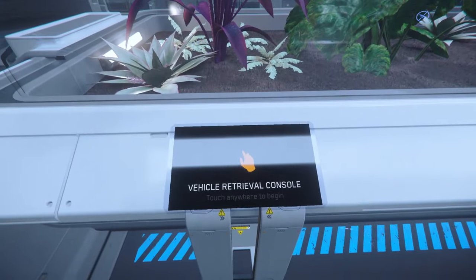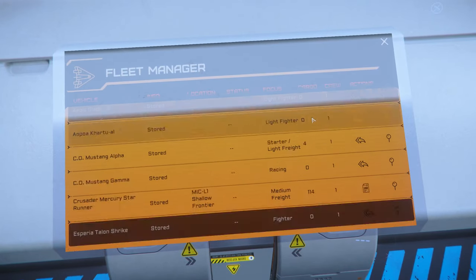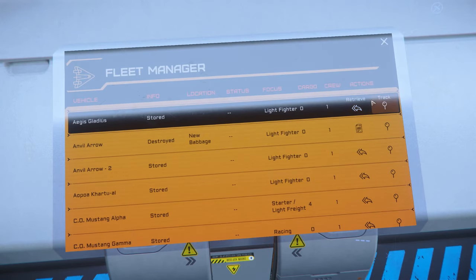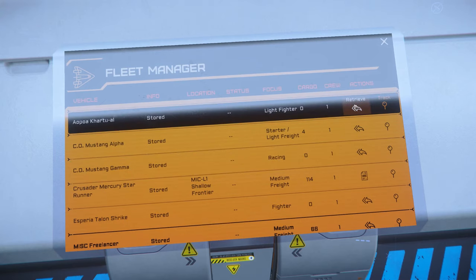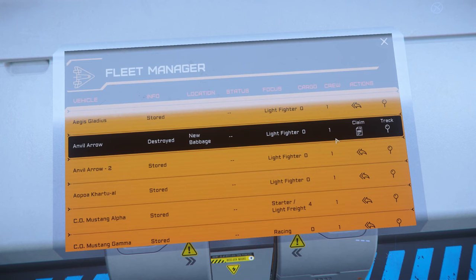Walk up to one of these terminals, use your interact key — that's F — and click on the screen. You should see all of your ships listed. Yours will look a little different than mine as I have a few extra ships, but you should see the ships you've gotten from the free fly. If you don't see them, go back to robertspaceindustries.com, check your hangar, and make sure the free fly has been activated. If not, go to the description, click the free fly link, confirm your account is activated, close the game, reopen it, and they should appear.